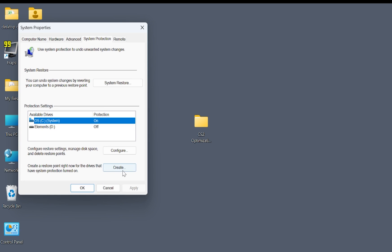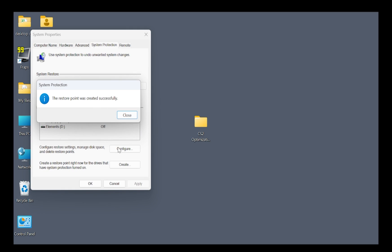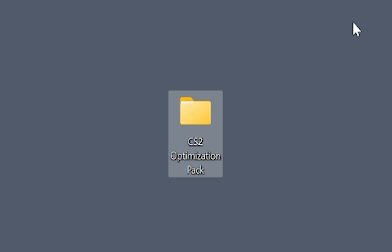Once you're here, make sure you click on your main drive and then click on 'Create,' type in 'restore,' and then create. Once you've created the restore point, just click on Close.